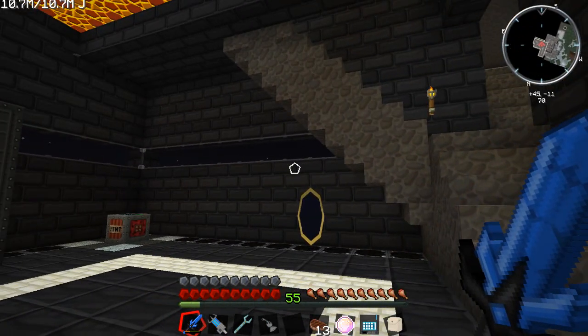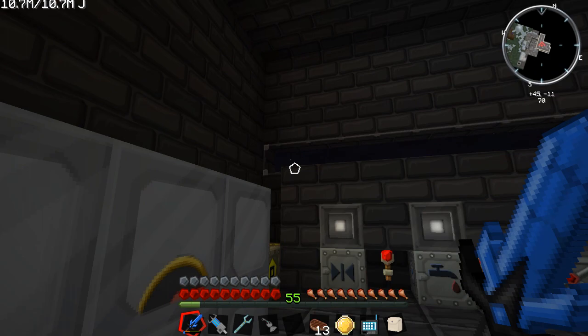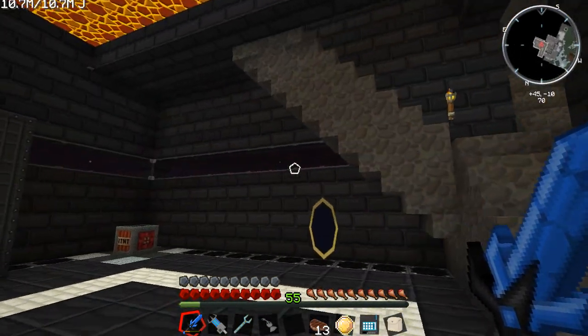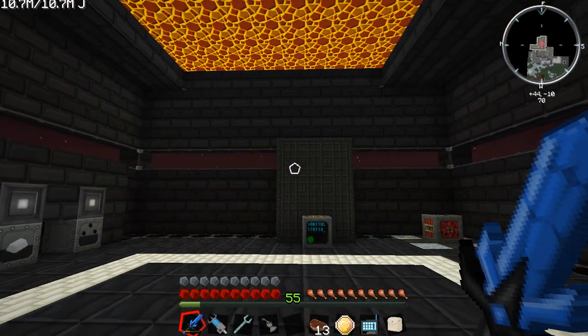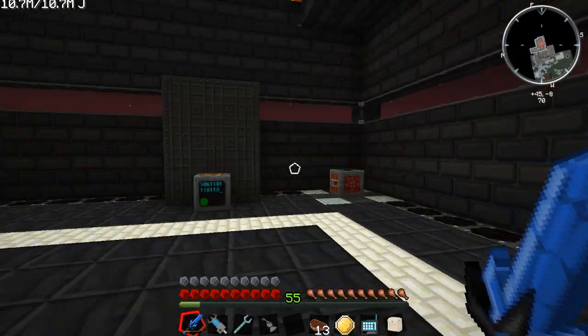I was going to put some Zycraft blocks in the walls as a strip to match the rest of the base, but then I just stood here and looked at it with it cleared out. I thought some windows might be kind of cool. So I put some glass viewers in here, and they look great. I love the way it feels in here, especially when the sun comes up like that. It's awesome.